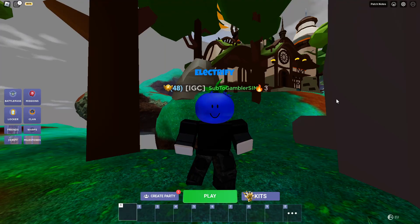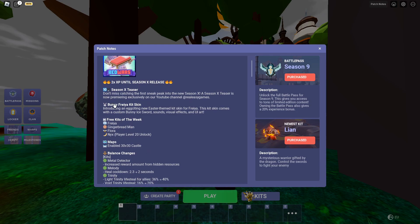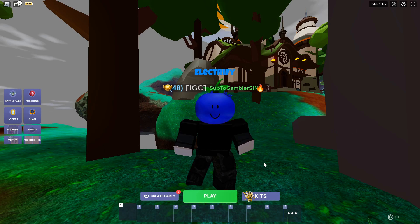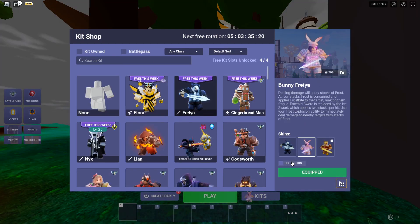Hi guys, welcome to a new video! Today I'm going to be playing the new Easter Freya kid skin. If we go to the patch notes, a bunny Freya kid skin got released — introducing an exciting new Easter-themed kid skin for Freya. This kid skin comes with a custom bunny ice sword, sounds, visual effects, and UI art. So let's go to Freya and equip the kid skin.